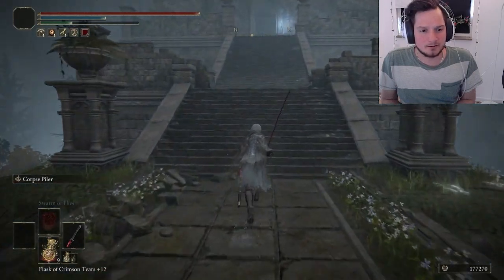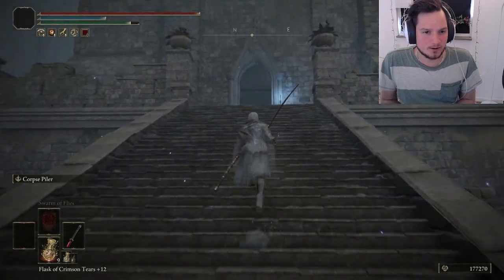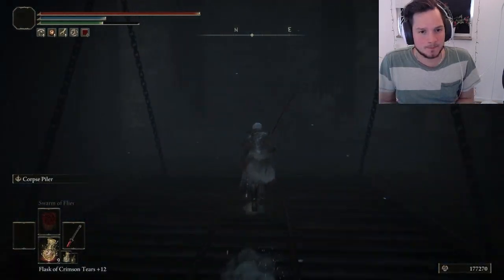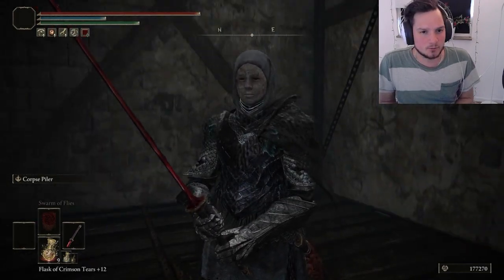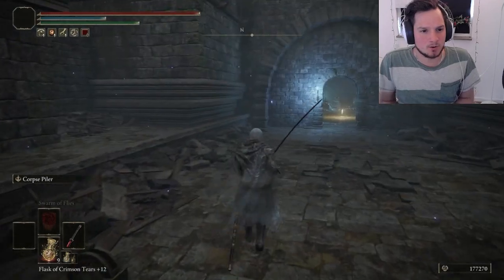We're just going to run past all this and then continue up this road here. If you're wondering what armor I'm using, I'm not really sure right now, but if you really want to know you can leave a comment and I will check it out. It's obviously the White Mask that I found at Mohgwyn Palace.